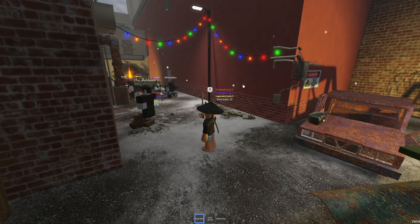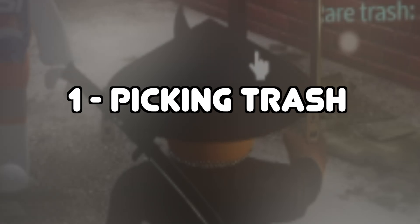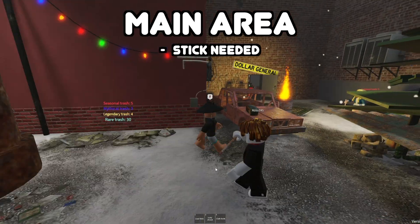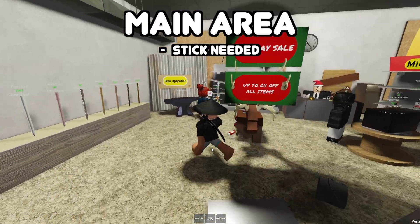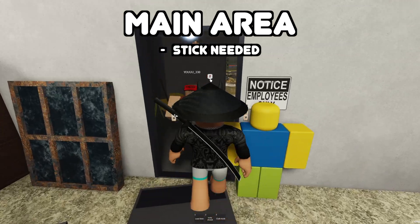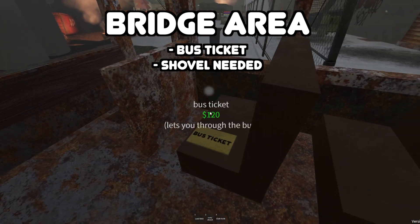The first and most obvious way how to earn money is by taking trash. You have three areas where you can pick trash. In the main area, you'll need a lead stick or any stick. This stick you can buy in the shop, and the more expensive stick, the more trash it can collect. The second area where you can pick trash is called the bridge area, and for this you'll need a bus ticket.